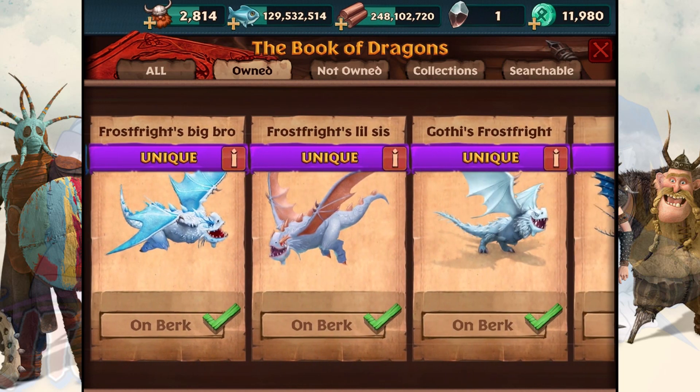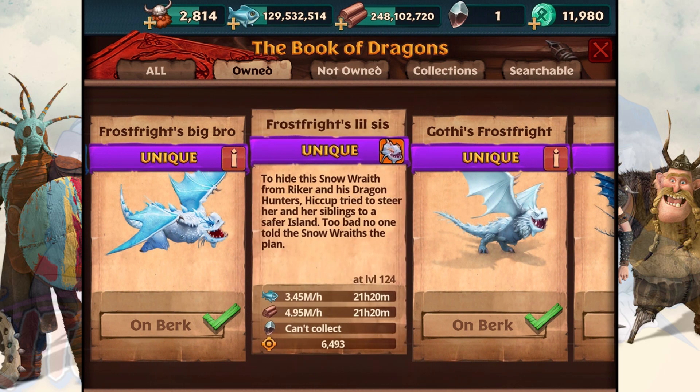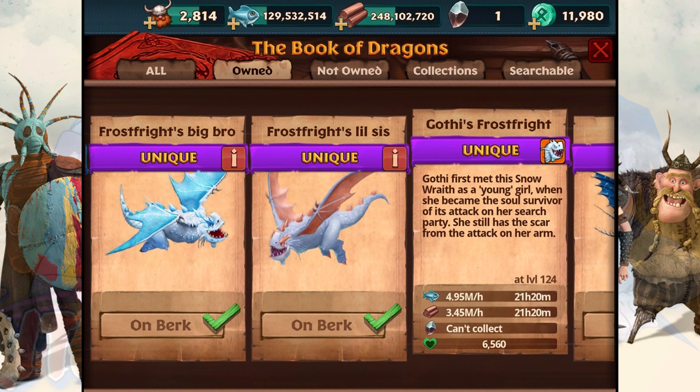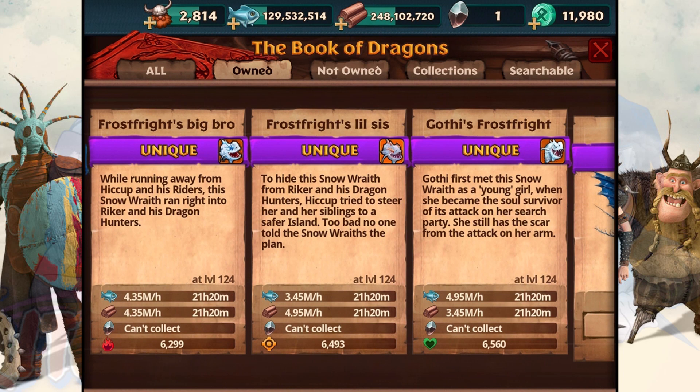Here's everybody — here's the big family! Here's the entire family: you have Little Sis, you have Big Bro, and then you have Gold. These are the Frost Frights. Let's go over here.